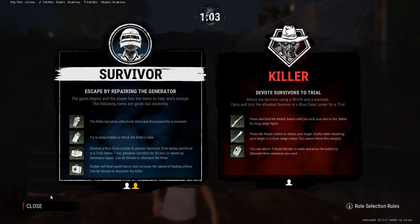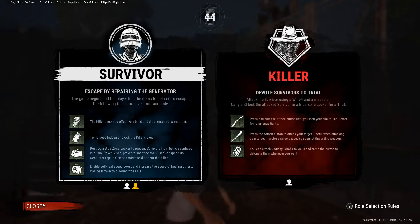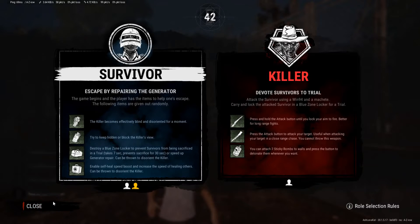Attack Survivors using a Win-94 and Machete. Carry and lock Survivors in Blue Zone Locker for a trial. So pretty much instead of hooks, this game uses lockers. And you cannot hide in lockers — that's where the killer is supposed to put the survivors.